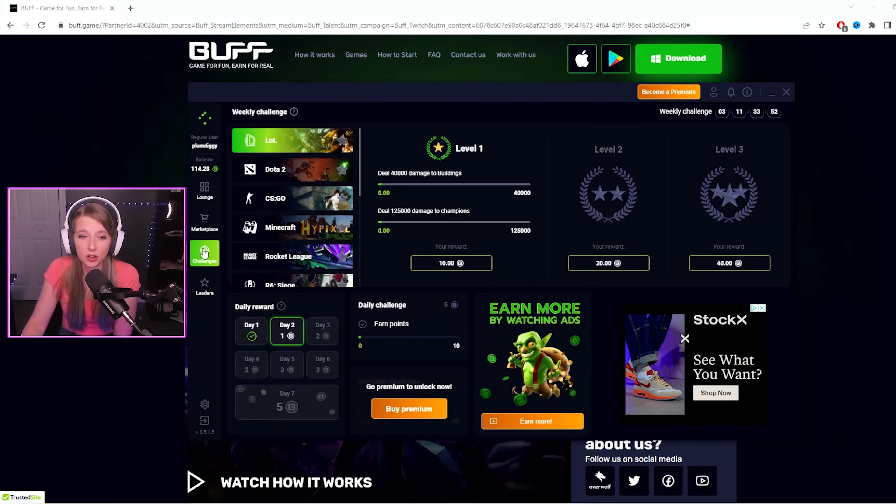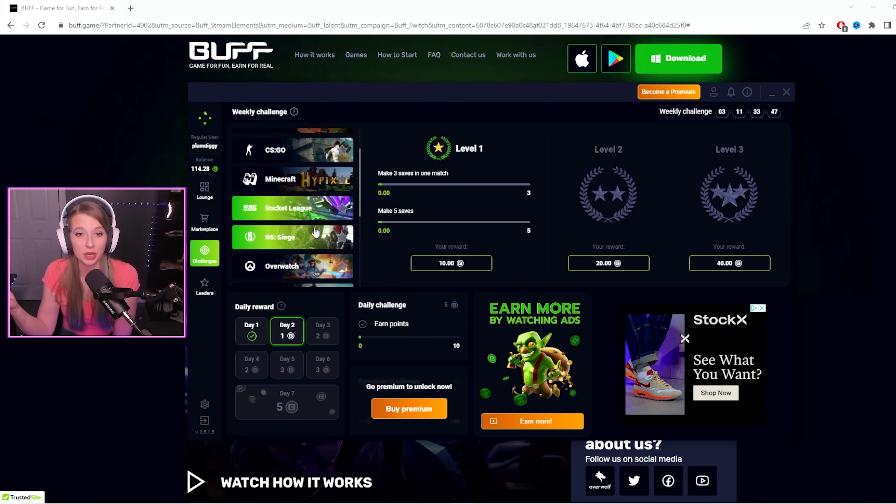They also have what they call challenges. So you want to play Rocket League — to earn some extra Buff coins, 10 in this case, you have to make three saves in one match and make five saves total. Once you complete level one, it'll go up to level two, then level three. I haven't done my Rocket League quests currently.